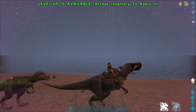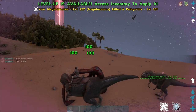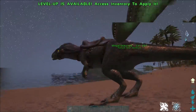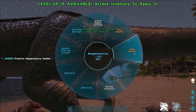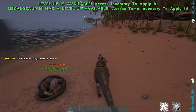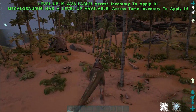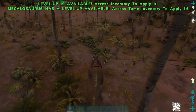These guys also have the ability to pick up flyers, players, and other small tames. You can see here we've got a Pelagornis in our mouth — we can damage it and kill it just like that. You can also pick up other creatures, tames, and players. However, one thing to keep in mind is that this grab ability does not work if you are not riding the Megalosaurus.